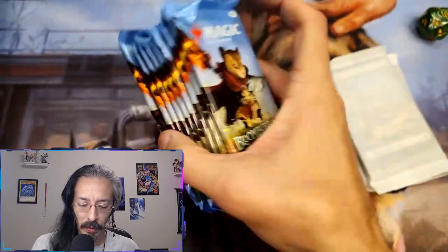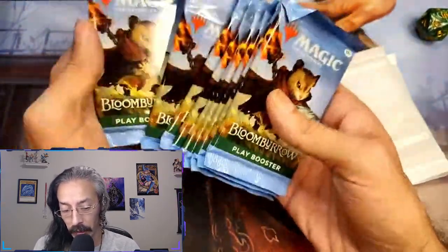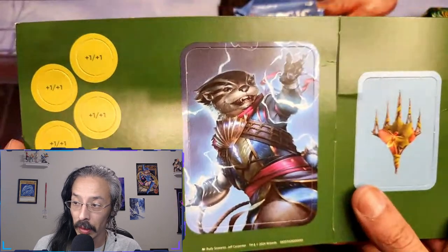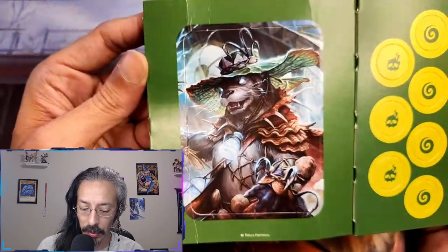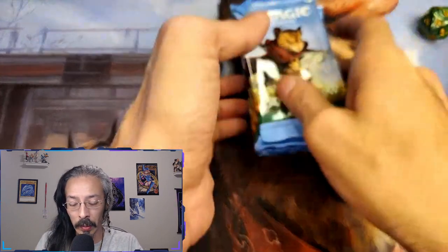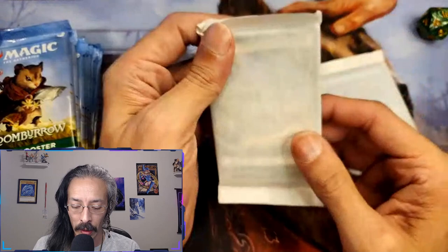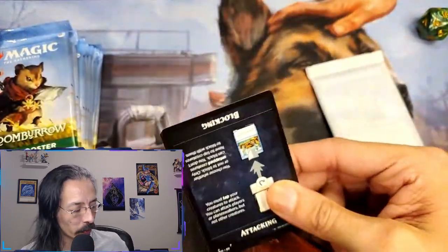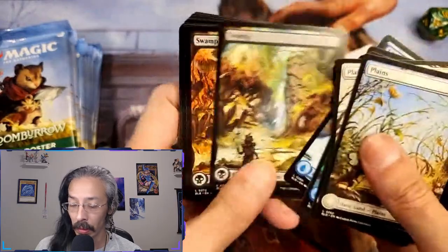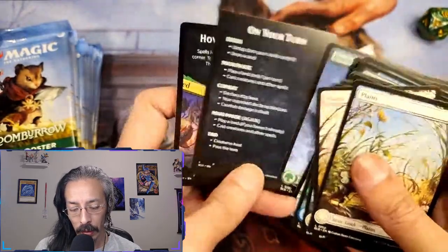Looks like that is the promo pack. We got two — that must be the lands. One, two, three, four, six, seven, eight, nine — wow, we got nine booster packs and a whole bunch of tokens and stuff. Apparently one of the mechanics they brought into this new set is gift giving — like promise gifts or make promises or something. And yeah, those are some pretty lands.